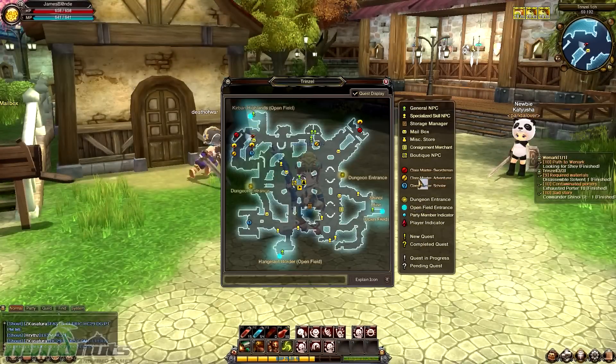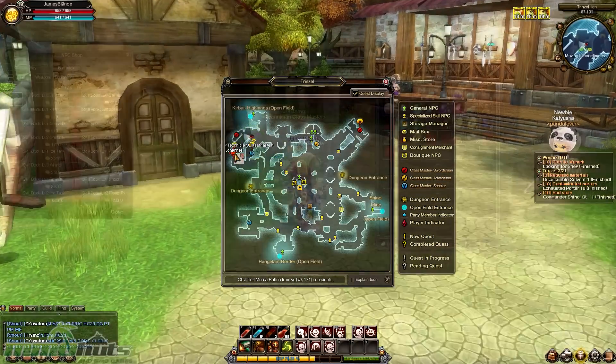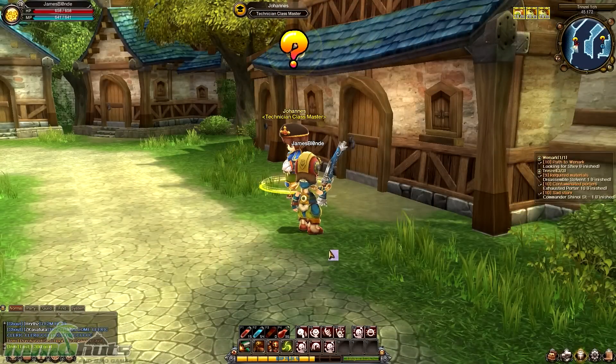Each of the classes has their own unique class master you can purchase spell books from, and when you've reached the level that you can acquire a new skill, it lets you know so you can purchase the skill book accordingly.